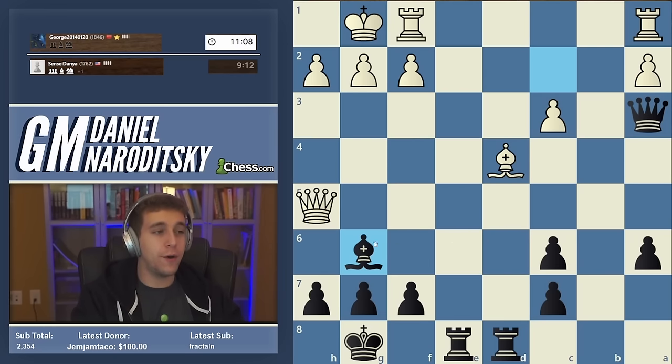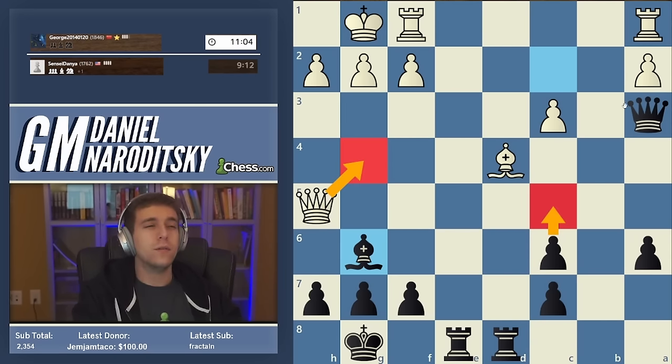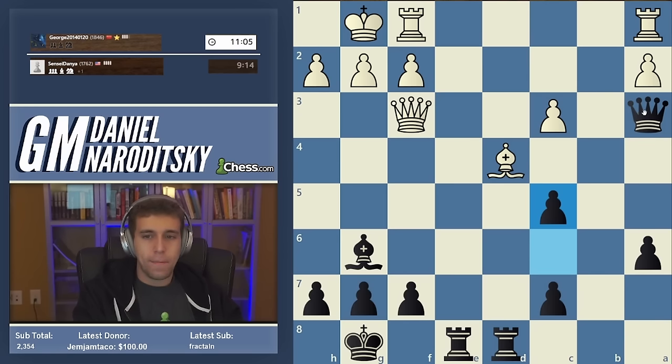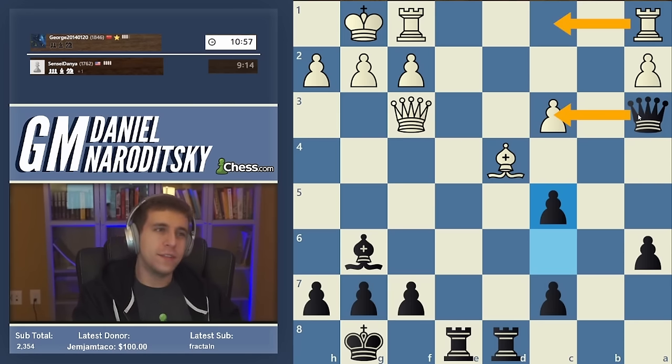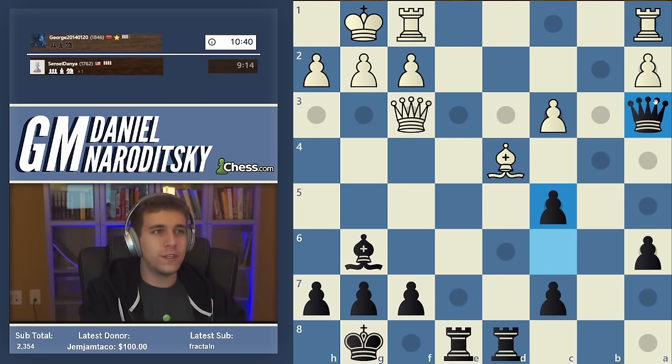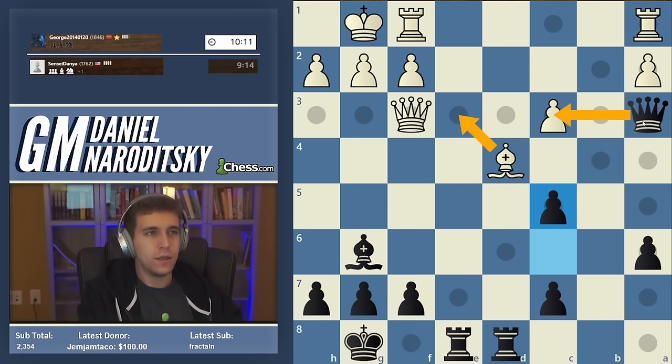Why not c5? Simple reason - c5, queen takes c5, can't do that. Bishop back forces the queen to decide where it wants to go. If the queen moves away to g4, then we have c5 - it dislodges the bishop from its central post, and when the bishop moves away we'll be able to take on c3. Queen f3 - that doesn't change anything. It allows c5 and we're starting to make progress, going to win a second pawn. After queen takes c3, white will have rook a-c1, but we'd be happy to trade c-pawn for c-pawn because we'll still have another c-pawn and it'll be passed.